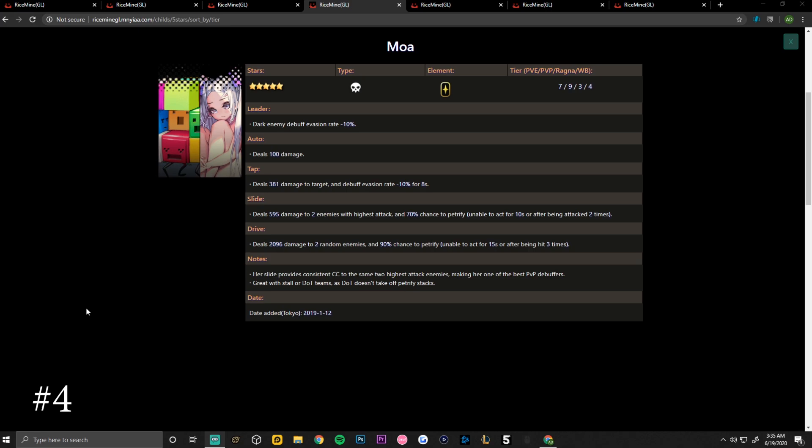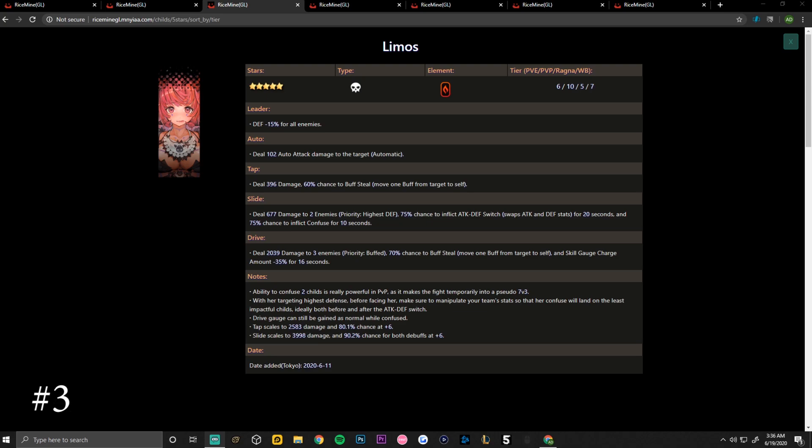Notes: Moa's slide provides consistent CC to the same two highest attack enemies, making her one of the best PvP debuffers. She is great with stall or damage over time teams, as damage over time does not take off petrify stacks.